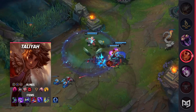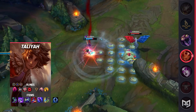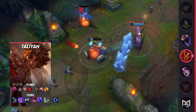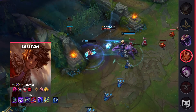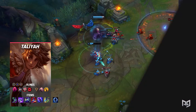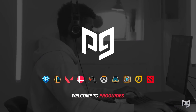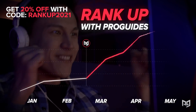A midlane Taliyah takes a lot more than just mechanics to make work — you have to know when to shove, when to roam, where to roam, and when it's just better to take a reset. Since she's pretty reliant on snowballing off the early game to win games, making the wrong choices means you'll end up kinda worthless, and you would've been better off playing any other standard midlaner and just farming up. But don't let the lack of decision-making skill keep you from abusing a pick like this — you can always start with a coach at ProGuides.com to go over roam timers and windows of opportunity that you can capitalize on with a pick like Taliyah.